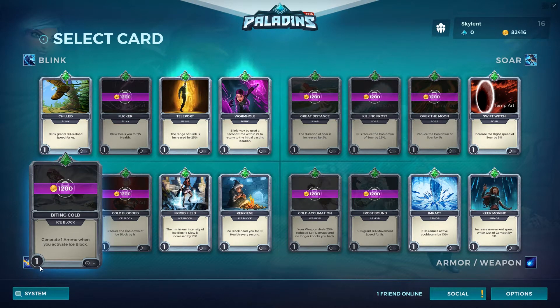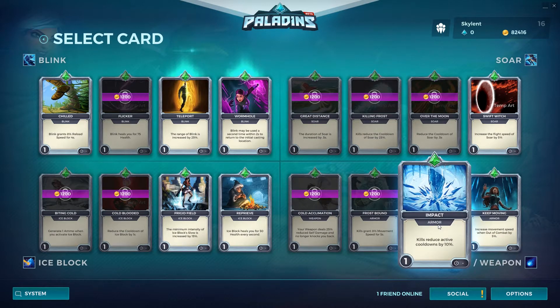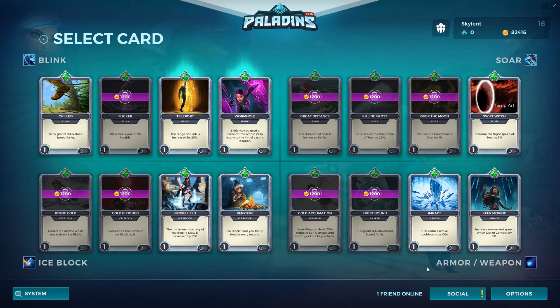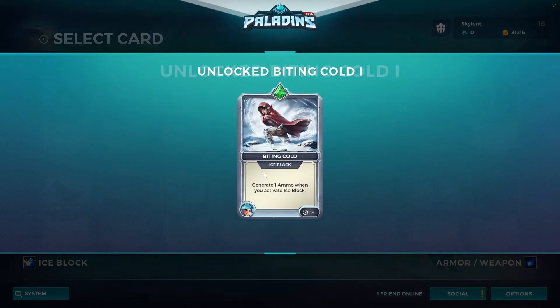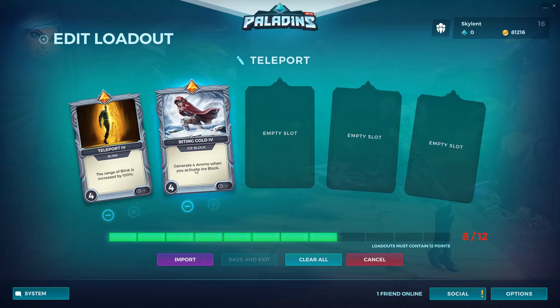Right here we have ice block — when you use ice block, it generates one single ammo. Evie has really bad reload times. You might want to get reload times, but there's no reload card here. You can't actually get reloads unless you use the itemization that gives 20% reload speed. Instead of getting that, you can get this card where it just instantly generates ammo. So if you want to be duel-y and stay in the fight, use all six ammo, and then use your ice block. If you level this up, instead of one ammo, it can generate four ammo — which is definitely enough to kill somebody.